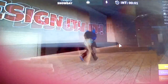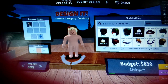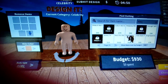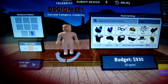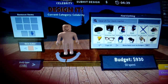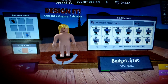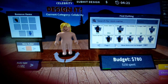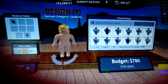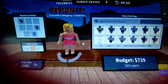By the way guys, we're playing a game called Design It — I don't know if I said that already. Now we're doing a theme called Celebrity. So, celebrity — let me think. Let's look for something a celebrity would wear, something fancy. Celebrities usually wear a dress, if you're a girl. So maybe something like that — that looks good.